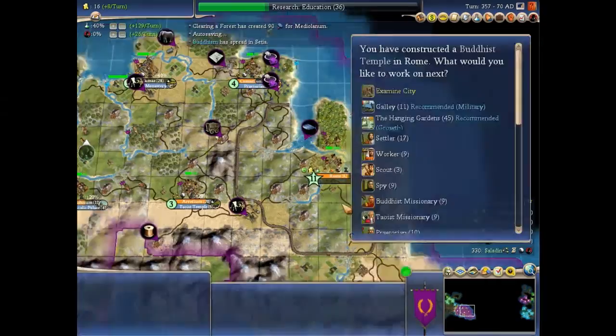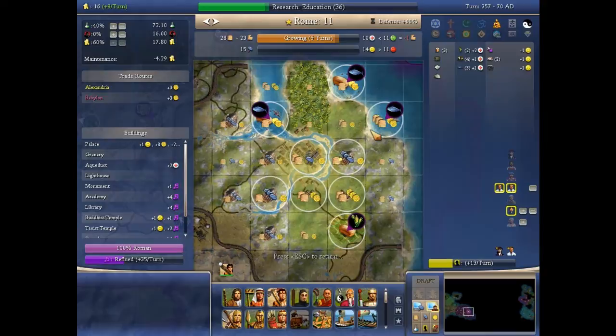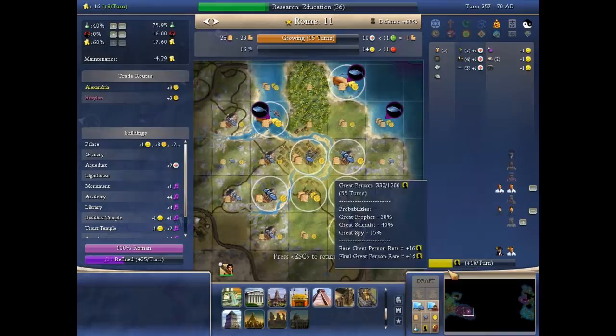Sometimes it's just freakishly hard to get a Great Prophet — in this case I built the Great Wall and my plans got messed up. If you really, really need it you can use Divine Right like this to get it.